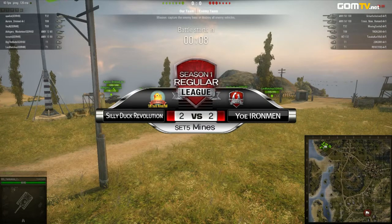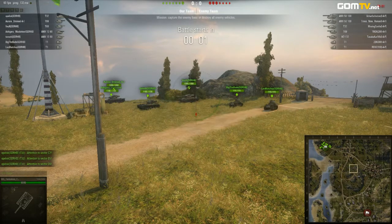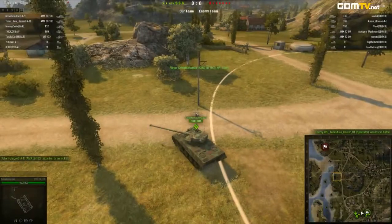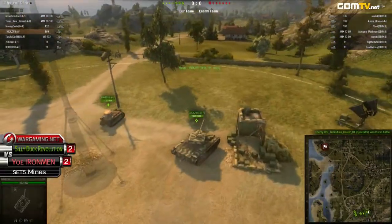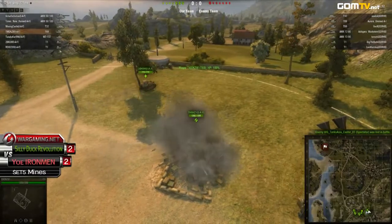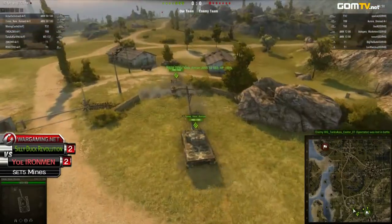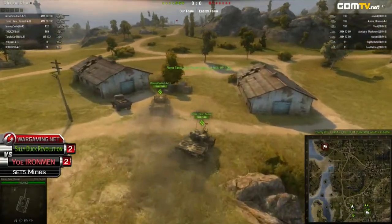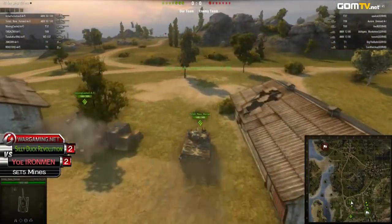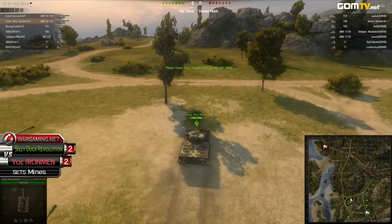We've got the Silly Dogs Revolution starting up north, their opponents Yo RMN to the south. When it comes to tank selection, it's slightly varying. Yo RMN going with a slightly heavier setup — three heavy tanks, one medium, one light — whereas the Silly Dogs going with only one heavy tank, two mediums, and two lights, so slightly more mobility coming out from the Silly Dogs.